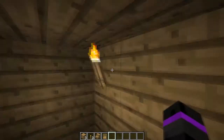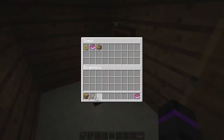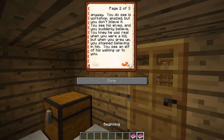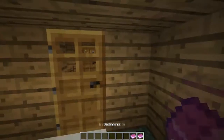I didn't manage to find anything at those coordinates but I did find this sort of building. It's near it, so I think this is the beginning. In here we've got a couple of books. Alright, the beginning: 'Dear explorer, you and your team were exploring in the North Pole for some marine biology stuff. When you're about to depart for home your friend comes up to you and says he has found Santa's workshop.' Make sure you download the resource pack - yes, I've got the resource pack.